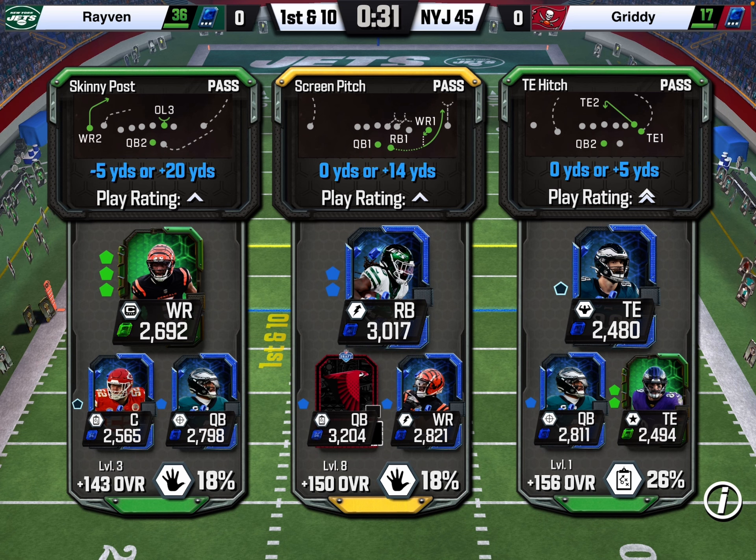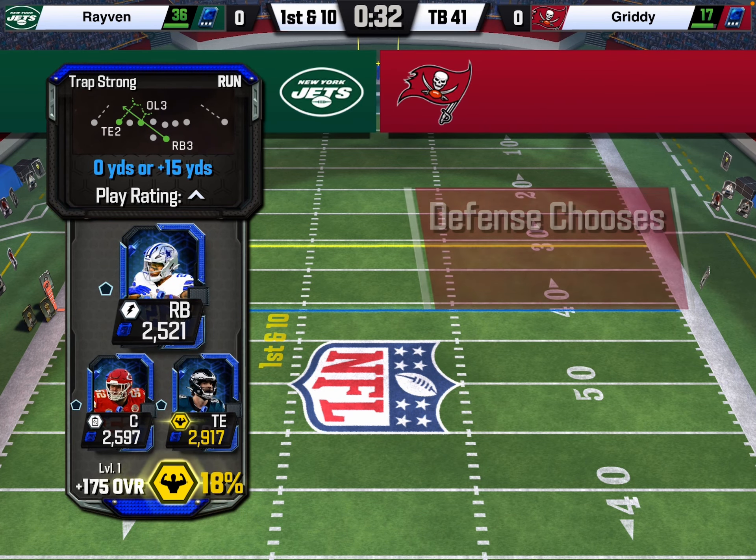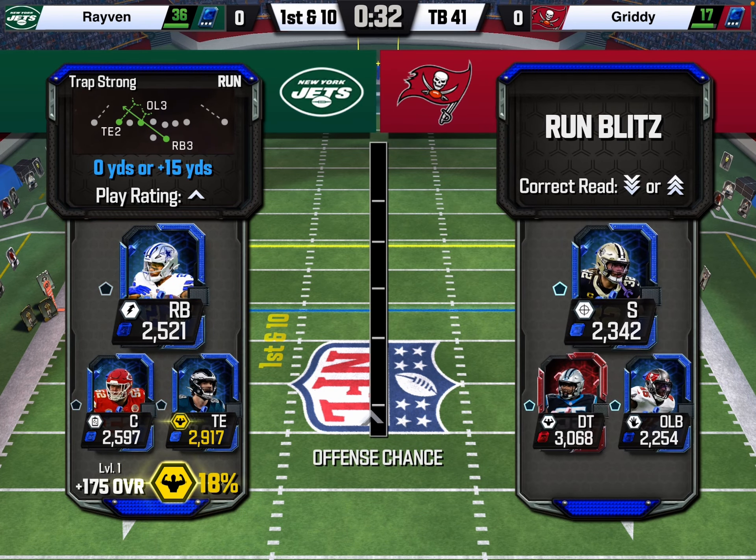It's a pretty nifty play and it works. We're going to get a first down, about 13–14 yards. We're at the 41. We have the flea flicker, trap strong, and one back power. I'm probably gonna pick the trap — another good play. They've also picked run. There's a way to change back to numbers in settings: go to advanced mode, scroll to the bottom, and you can get rid of the words and get the numbers back.